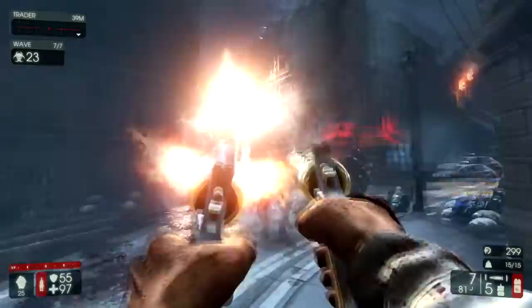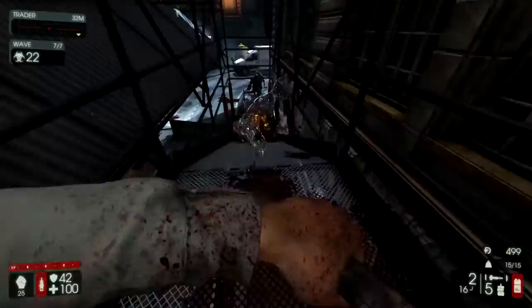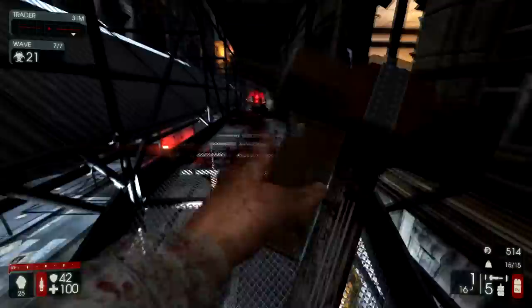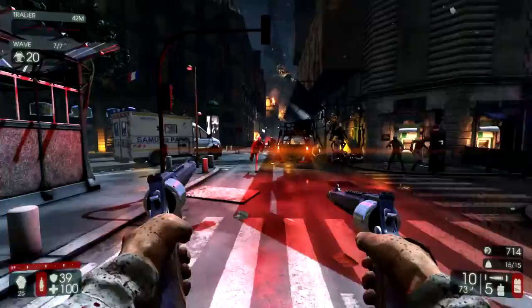I typically go with the Pulverizer because of the explosive damage — that makes Flesh Pounds a little bit easier. Zweihander is just as good and probably better for crowd control. Make sure you get your parries.